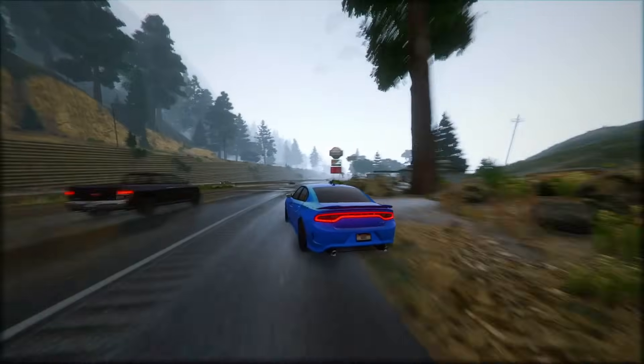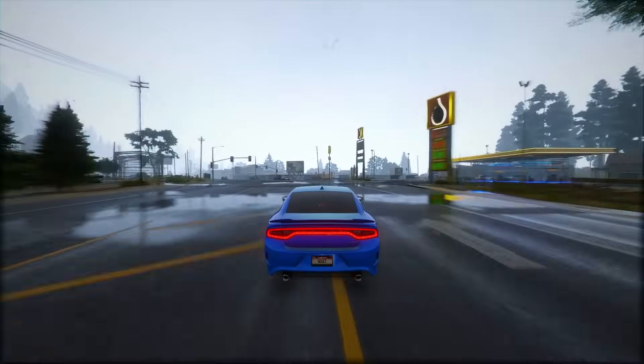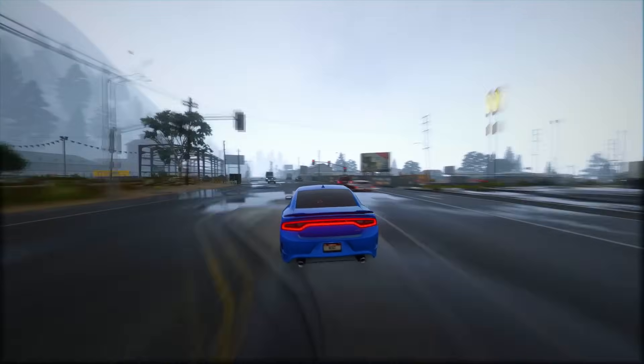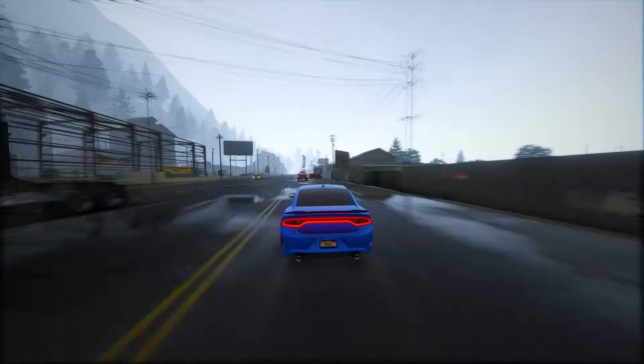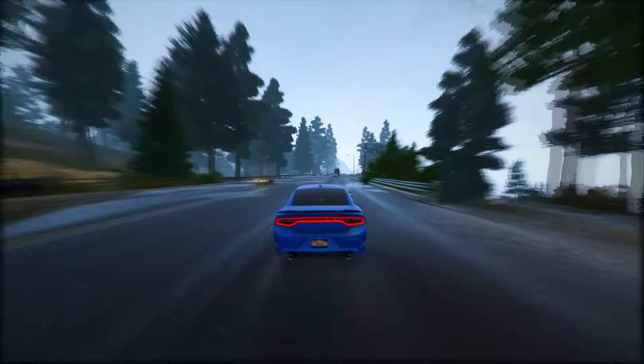Fact 29: Significant gameplay enhancements in GTA 6 introduce the ability to immobilize NPCs using a zip tie, introducing a fresh stealth element into the game. Additionally, players will have the means to transport bodies, adding depth to the stealth mechanics.